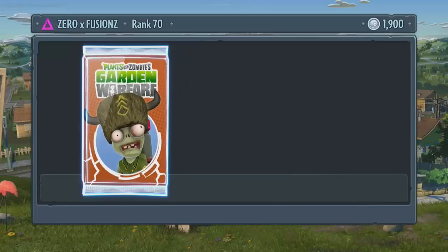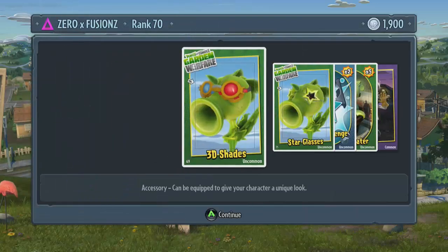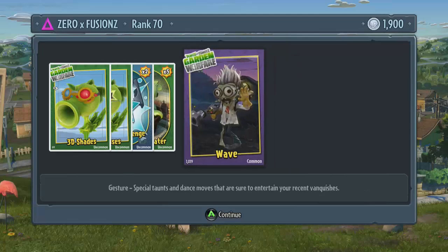We've got 6,000 left so we'll open a super duper pack to show you what you can get in these packs — you can get more skip star challenges and character customisations. Here we get some 3D shades, some stir shades, 2 more skip star challenges, some pea repeaters, and a nice little gesture for the scientist.